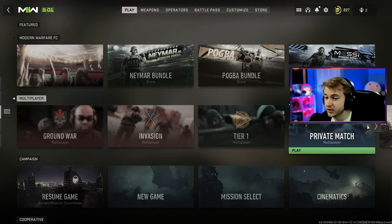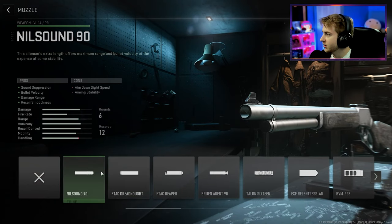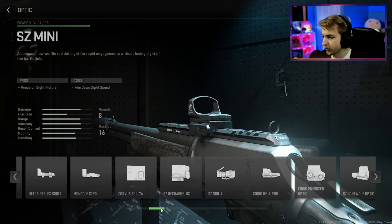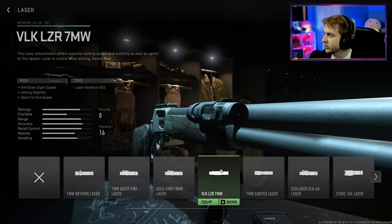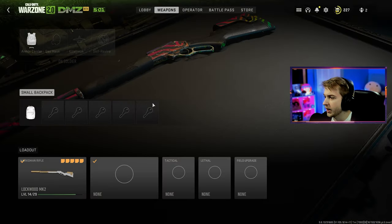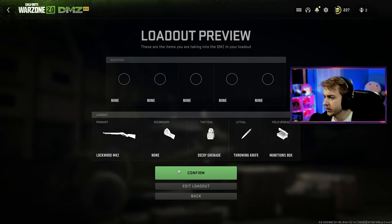We're going to change our insured weapon — let's throw our Lockwood on here and make a nice DMZ class. We'll have a silencer, basically the same as our last build, with this barrel. Maybe instead of a 4x optic we just go with no optic. Let's get high velocity rounds, and we can use this laser that has aim stability, aim down sight speed, and sprint to fire — the laser is visible but whoever sees it is going to die anyway. We'll equip that plus a throwing knife, a decoy, and a munitions box. Let's deploy and get in there.